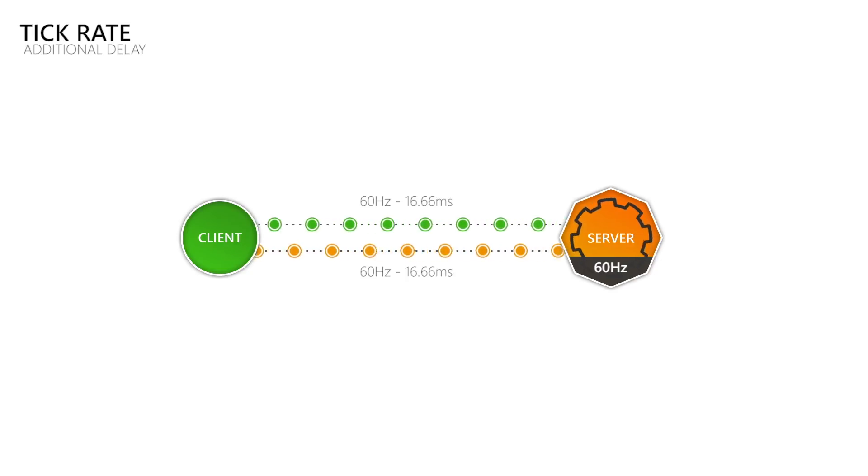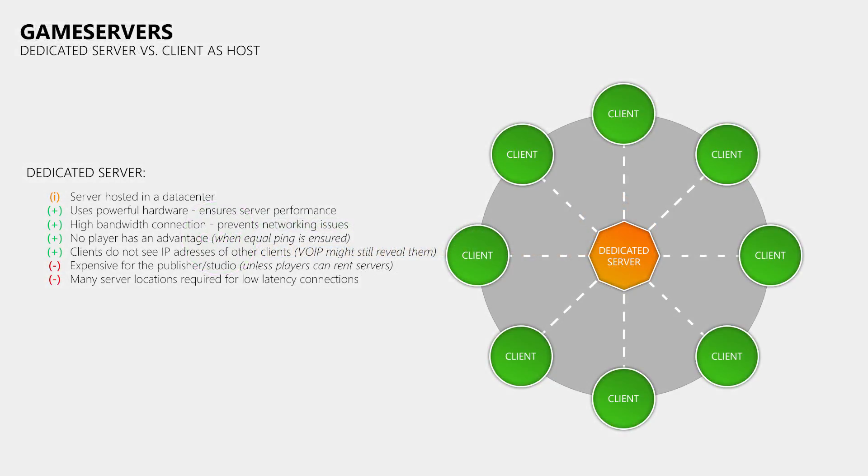Now what options do developers have when providing servers? One solution is paying hosters to set up dedicated servers in data centers, to which players connect. This means the game server runs on powerful hardware, the data center provides enough bandwidth, and players cannot see each other's IP addresses. Also, if developers ensure all players have roughly the same ping to the game server, you can avoid some players having an unfair advantage. The downside is that the publisher has to pay for them, and they are quite expensive.